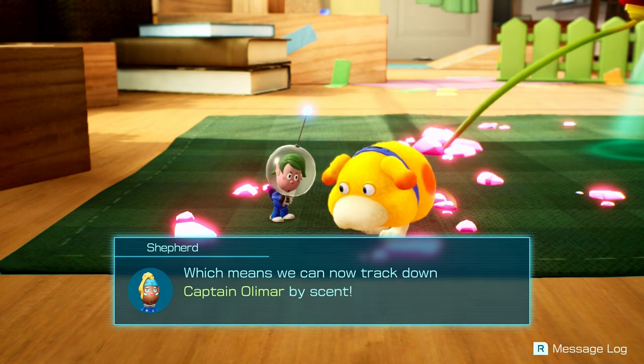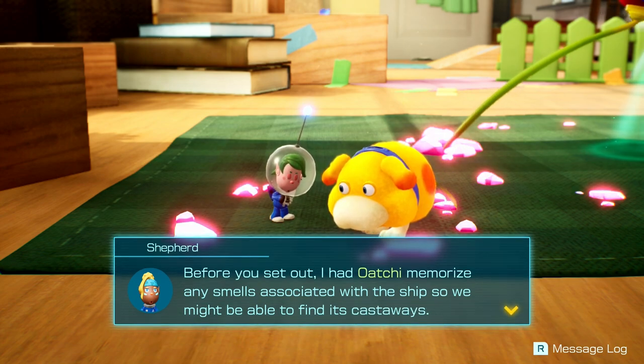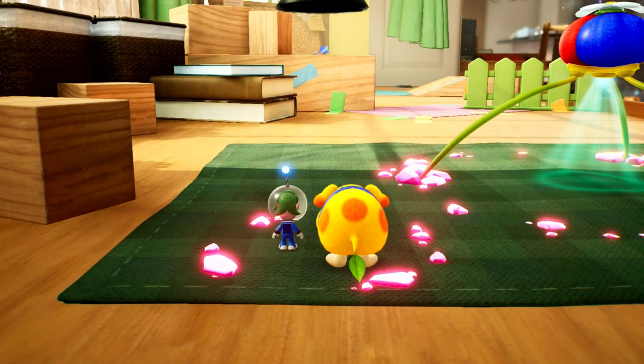Which means we can now track down Captain Almar by scent! I had Ochi memorize any smells associated with the ship so we might be able to find its castaways! So find Captain Almar, Ochi - we're counting on you, Zebra! Well, we'll do what we can!